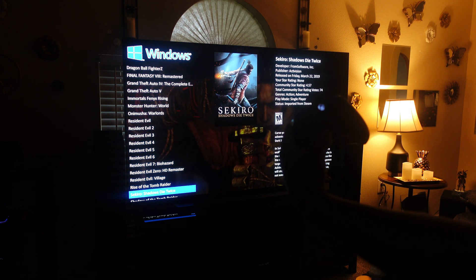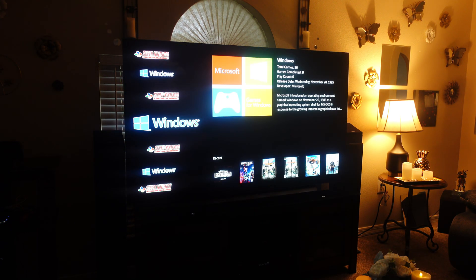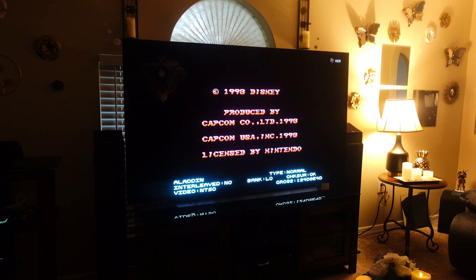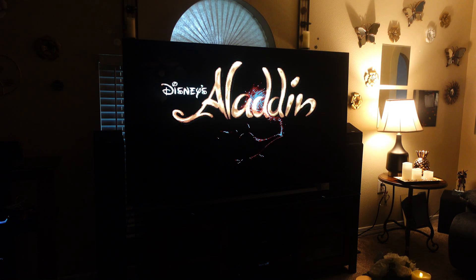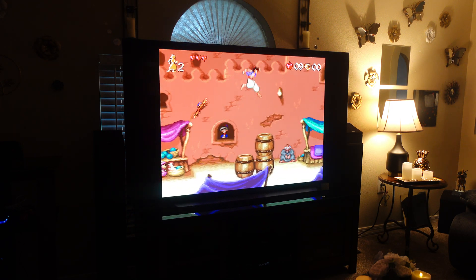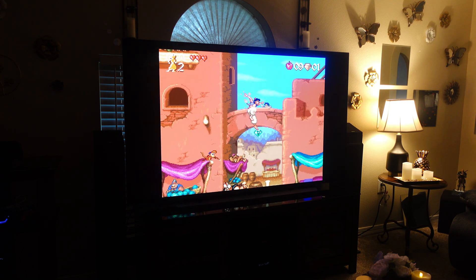So if I wanted to go in and play some Super Nintendo games — let's say I wanted to play Aladdin — bam. Aladdin is loading up, HDR and everything, stretched to the whole screen. Yeah, it's a pretty dope setup if you want to utilize PC gaming but still have that console convenience. I thought this would be a cool video just to show you guys that it is possible. I don't have the biggest channel, but it's about putting stuff out there for the community that may or may not be aware. And yeah, I'm playing Aladdin on PC.